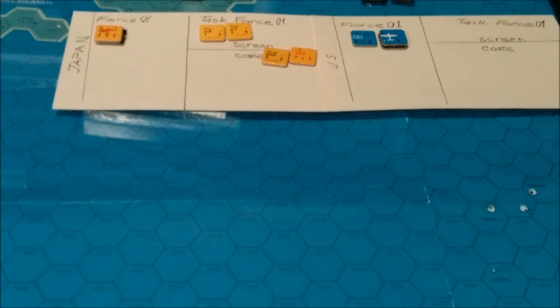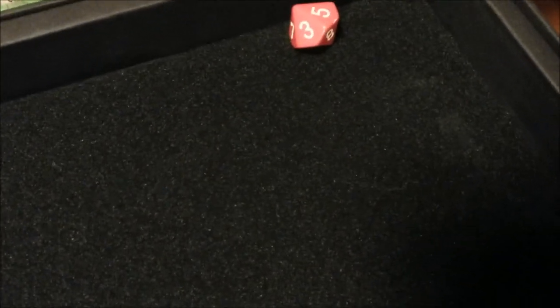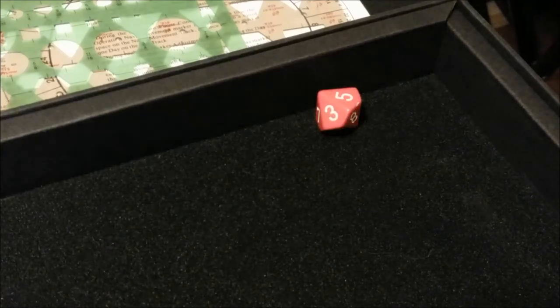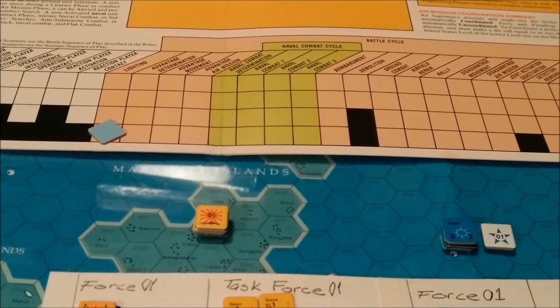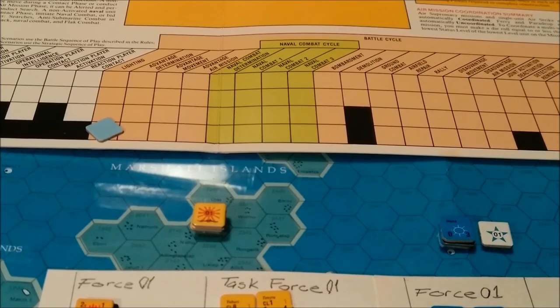A fortress takes three hits before it's destroyed. The only value of a fortification is that it prevents units from retreating. The second task force die roll is a five — that will be a miss. On the three column we go down to five — yes, four to nine is no effect. Our third and final die roll is a six, so it also misses. For all that, they did score a pretty good hit with two hits on that one strike, but the others were no good.